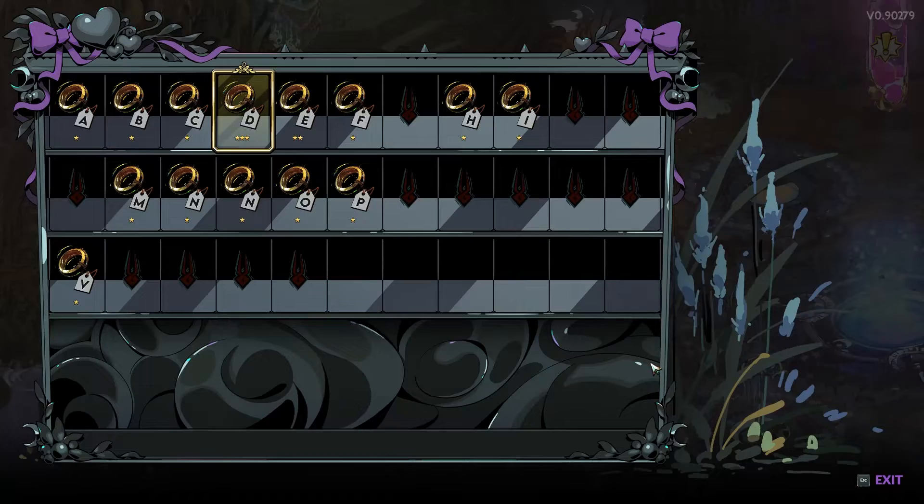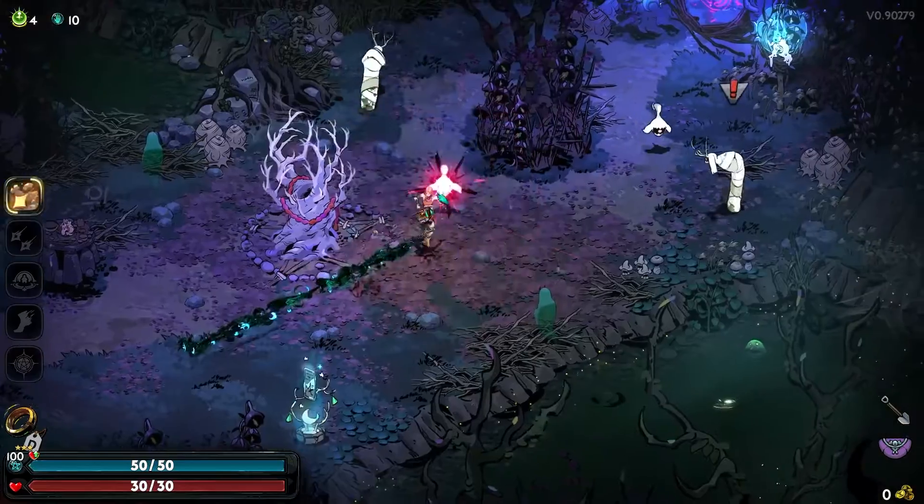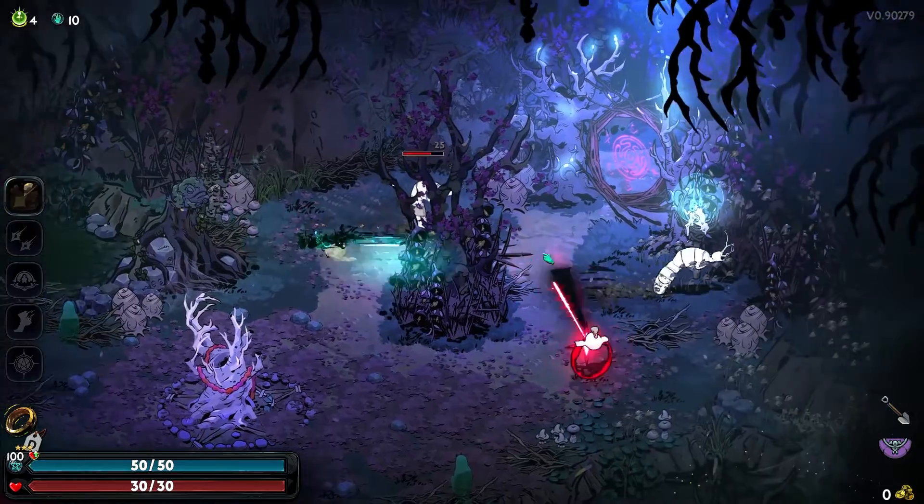The more fights you survive while wearing a keepsake, the stronger it gets. You can identify your keepsake level by looking at its rank. Each rank increases the effect of the perk that the keepsake provides.